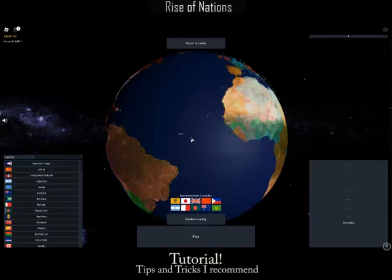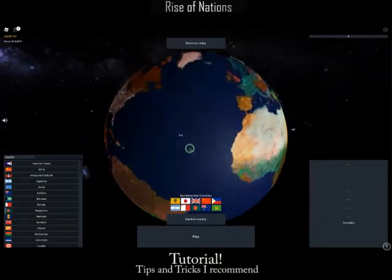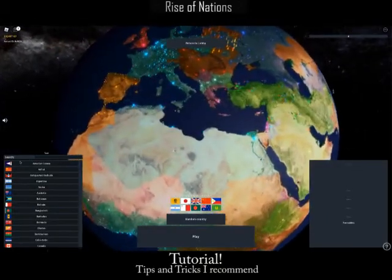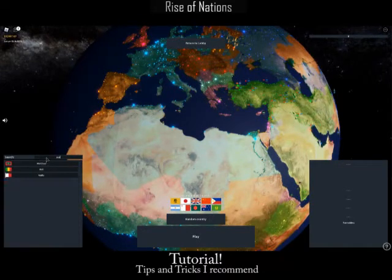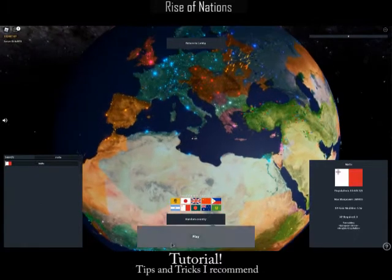Step one: first you want to choose a nation. I'm going to choose Malta — you can tell I've already started on it, so we're going to choose Malta.